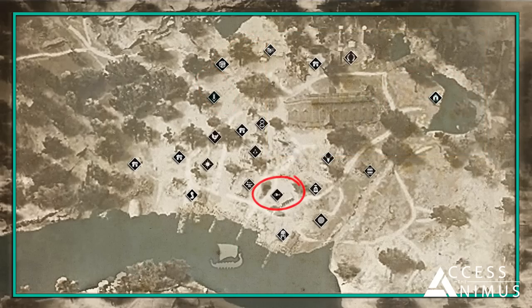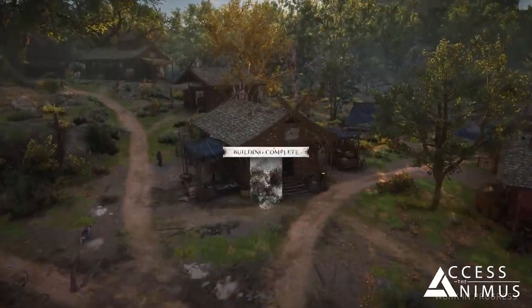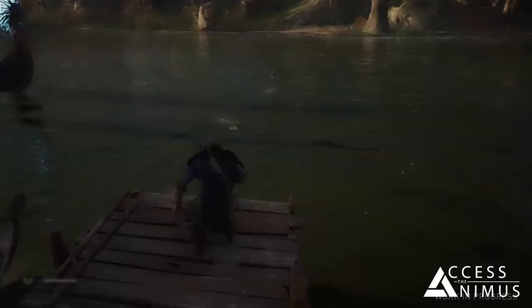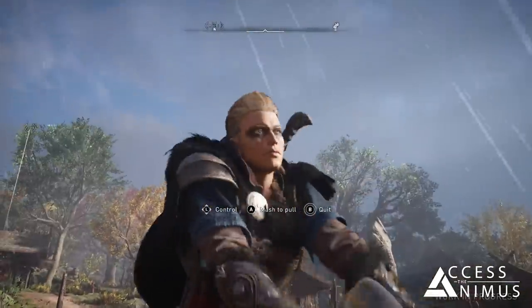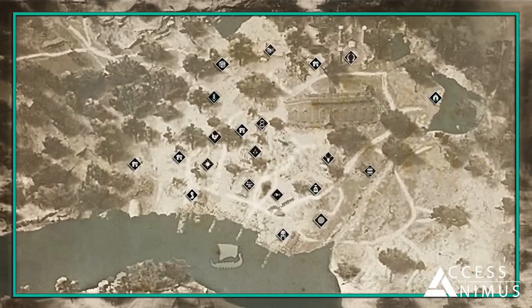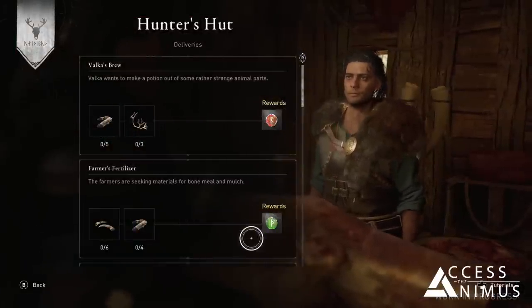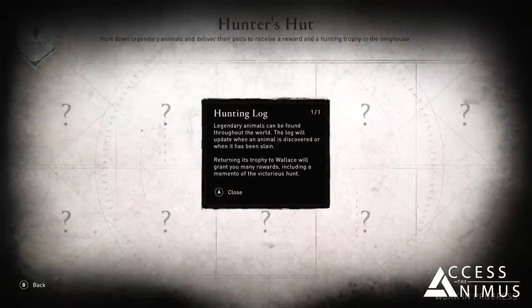Moving to the next tent, we met Merton and his grandson Arth running the fishing hut. When upgrading this building you unlock the fishing line that will then appear in the tool wheel. You can bring the fish you catch across England to Arth in order to obtain runes as rewards. Runes can also be obtained in a similar way at the hunter's hut, where Wallace the hunter buys the game you kill while roaming the world. In addition to that, Wallace will keep a log with the discovered legendary animals, and by selling their pelts to him players will receive rewards and a hunting trophy in the longhouse.